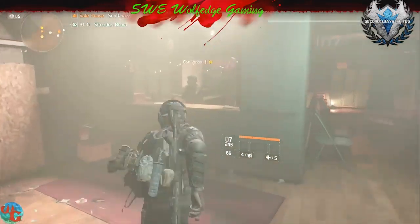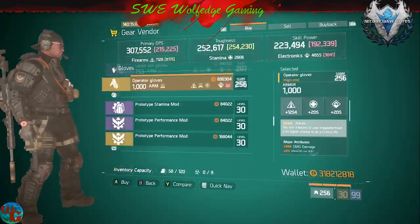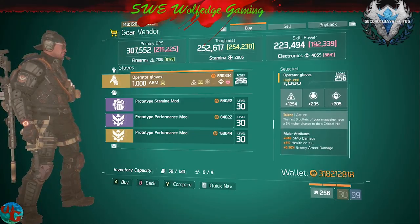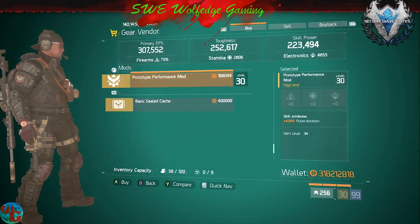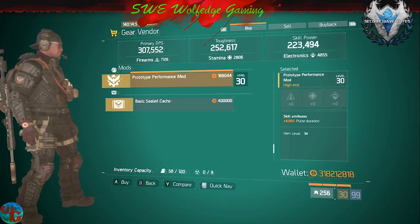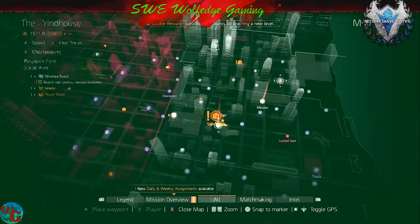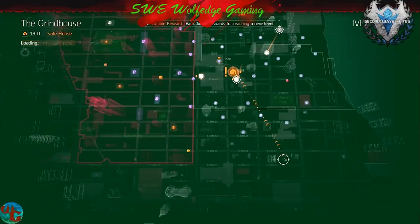Going over to the gear vendors at Southpaw. If these weren't Astute these would be great. There's pulse duration again — pulse duration has its usage. Let's go to the Grind House.